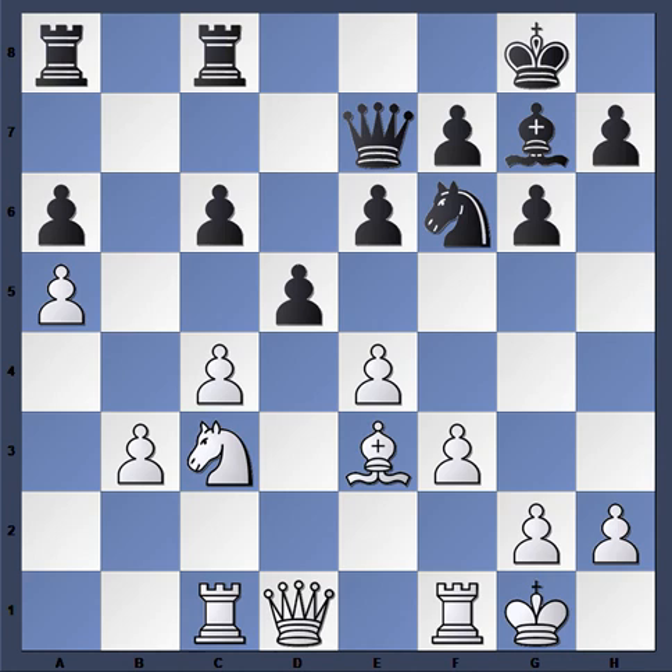One thing to point out is how Kamsky had his pawns on light squares, accentuating the activity of his bishop. Notice Giri has done the same thing — all of his pawns are on light squares, which makes the dark-square bishop very strong.